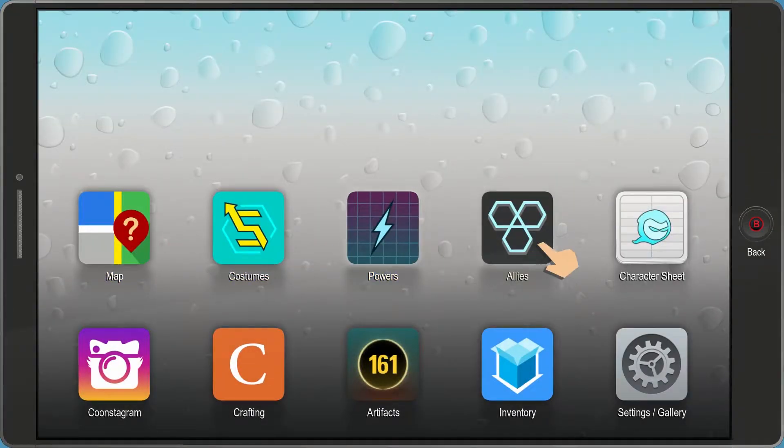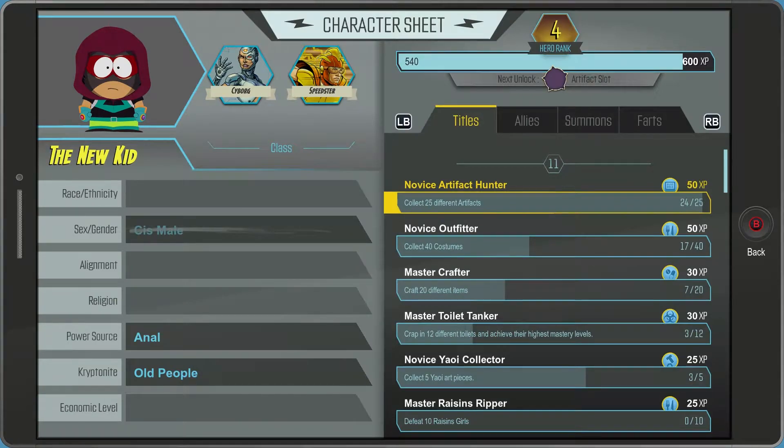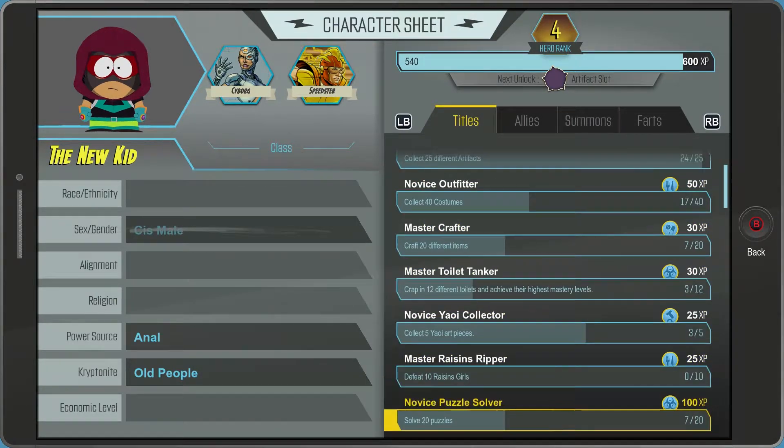Hey, DartXD here with another Achievement Guide. This is the Tireless achievement on the new South Park game. For this one you need to reach the highest rank on one of your character sheets.